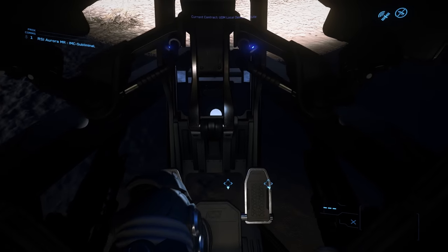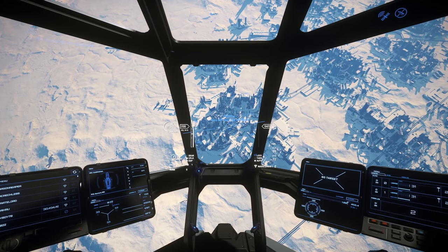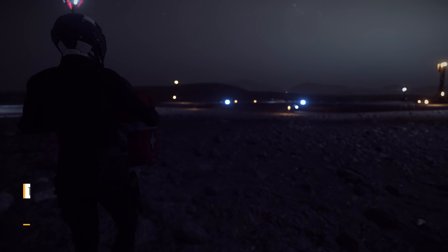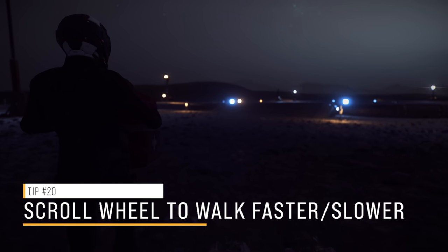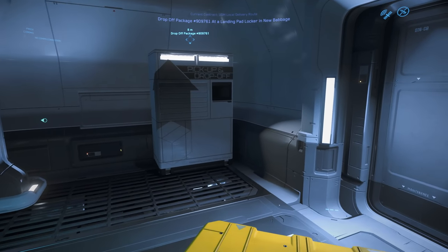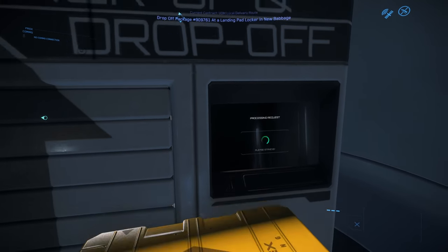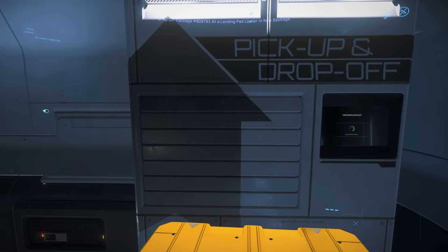Let's head out and deliver this last one. Delivering here is simple — head straight down to the marker and land on the rooftop. Tip number twenty is one I should have mentioned earlier: you can adjust your movement speed while walking by using scroll wheel up and down. Once you enter the doors on the rooftop, you'll see another drop-off machine. Drop your package off and collect your reward — you've just been awarded 8,000 AUEC. Spend it wisely.